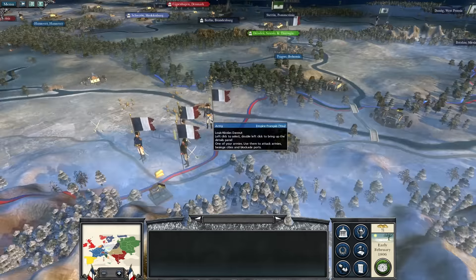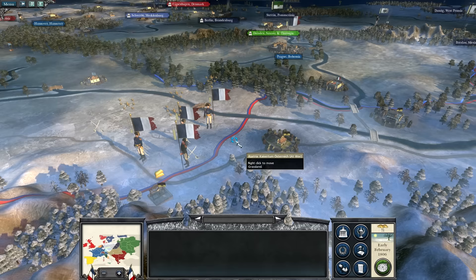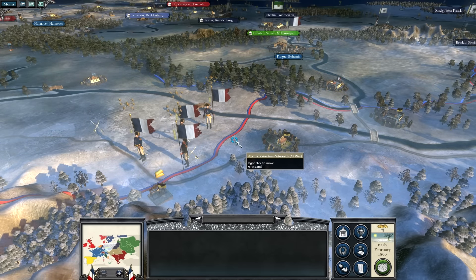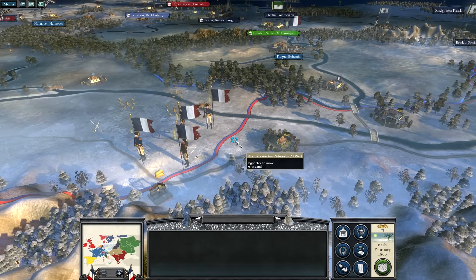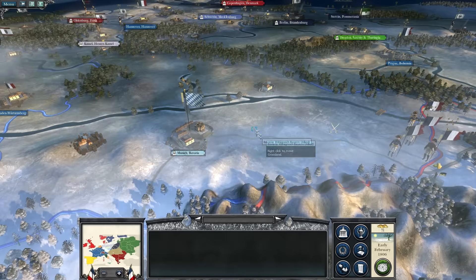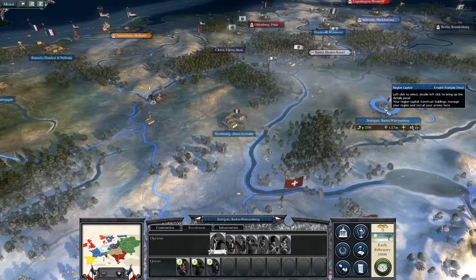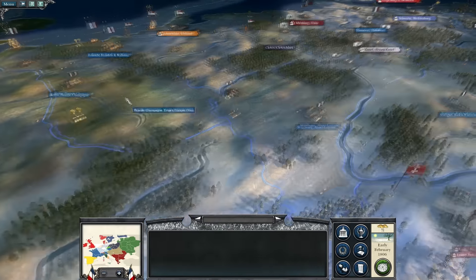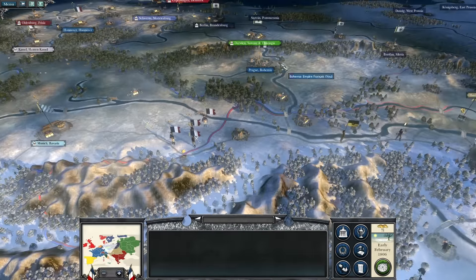I've realized that my army groups are quite undermanned. As in the last battle, I had to switch troops from the right flank to the left flank. I have a lot of cavalry and other stuff, but not that many line infantry. So I've gone ahead and started recruiting line infantry. We have some being recruited here, and also here and here — they'll be moved up and hopefully join these groups.